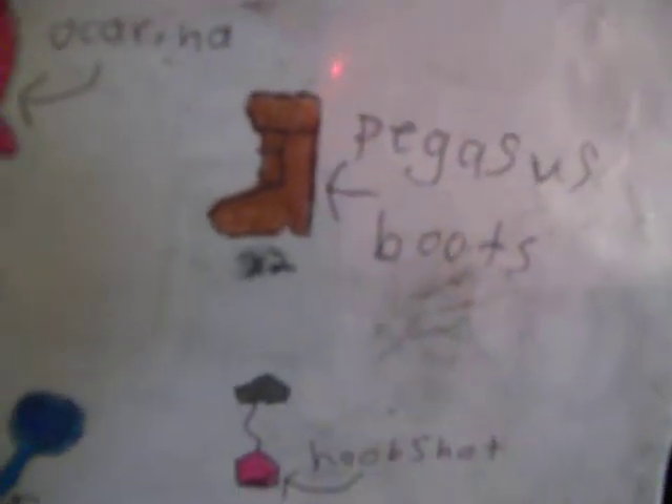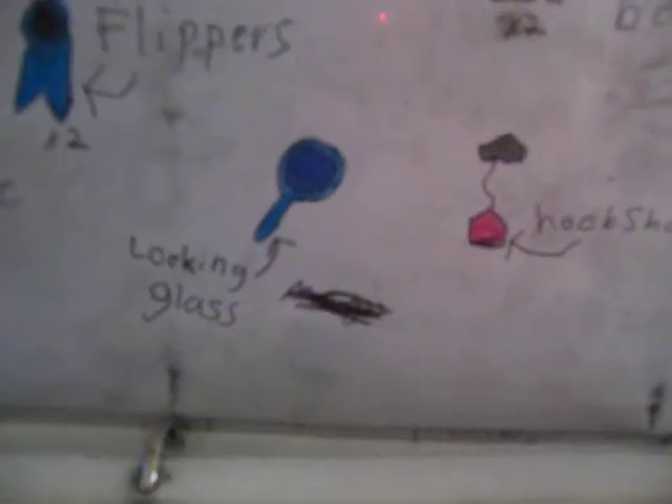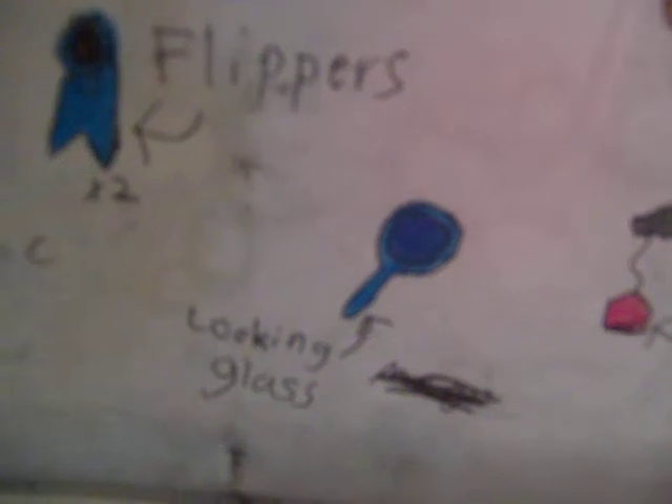Pegasus Boots — you know the main feature of those — run really fast. Hookshot basically does what it normally does like in the last game, except I don't think it kills enemies or stuns them. The Looking Glass — what I read is that you can see invisible things, and I really don't know the difference there, because I can't take it off and on.